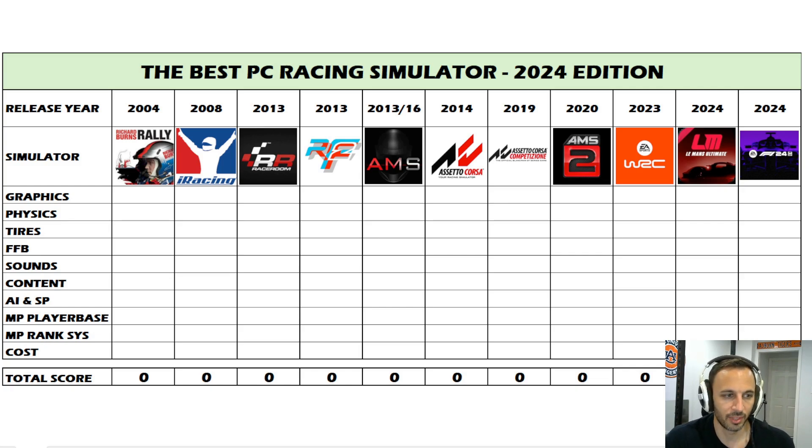The AI and single-player side of the game — I think AI is important in a sim. How does it function, how good is it to race the AI, and what single-player experience does the game give you? Then for multiplayer, first is the player base: how good is it, how many players are there? Obviously that's important — if you're playing a racing sim you're probably wanting to compete. The quality of the player base may also vary per sim. Then the ranking system: does the multiplayer have one, is it any good, and what's entailed in it?